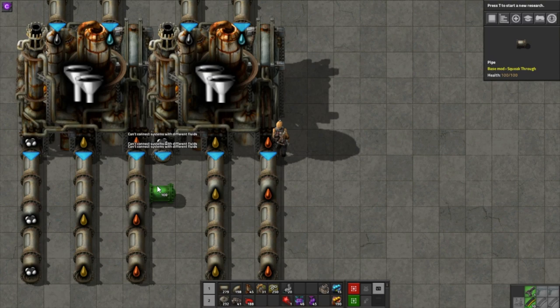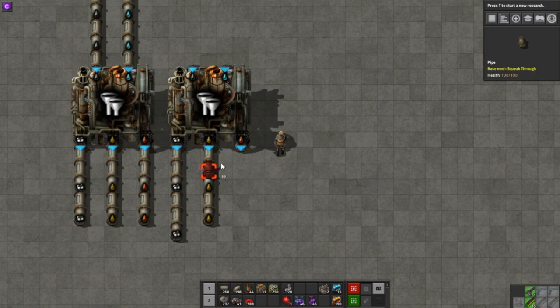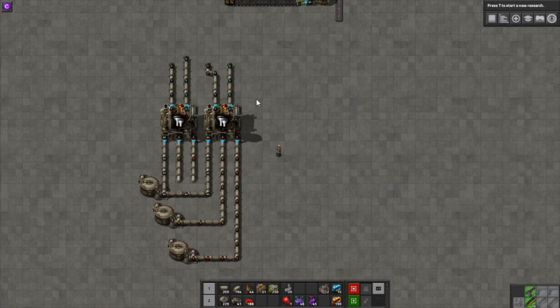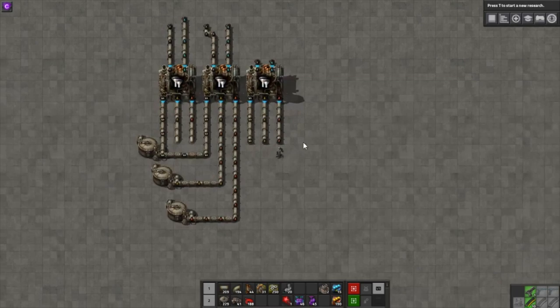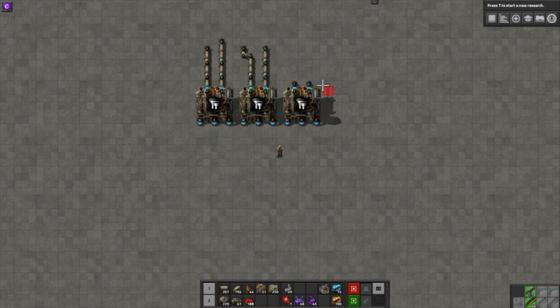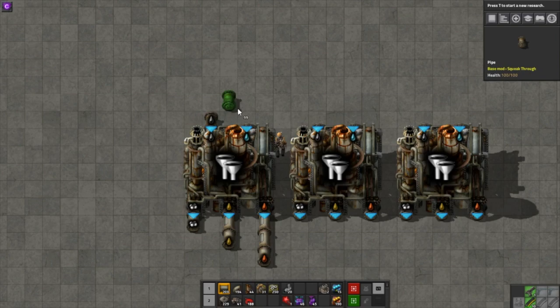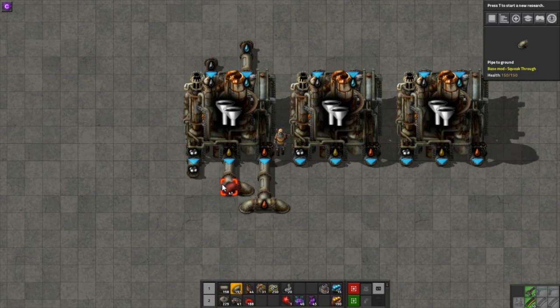Now you need to connect like outputs and inputs of each refinery without getting things muddled up. Underground pipes are useful, but can only get you so far. Instead, take advantage of the fact that a pipe-to-ground will not connect to pipes next to it other than the one directly in front. For each of the three outputs, lay a stretch of pipe of a different length straight out — one for petrol, two for light oil, three for heavy oil. Do the same for inputs on the other side. Then, using pipe-to-grounds, connect the end of each pipe left and right. Now you have a convenient unit you can copy and paste.